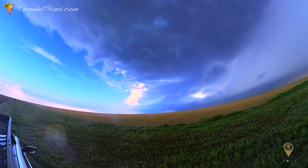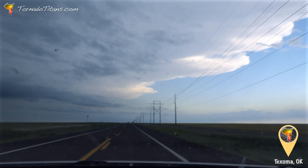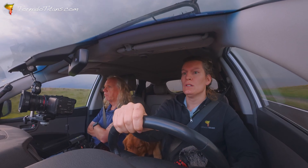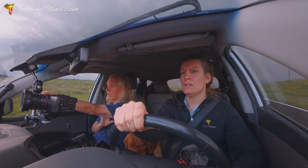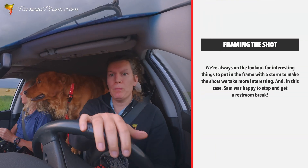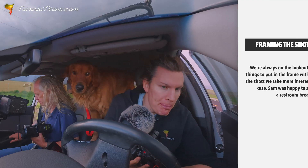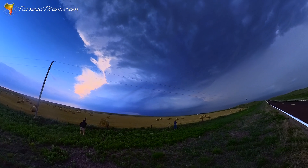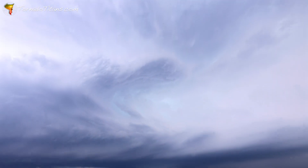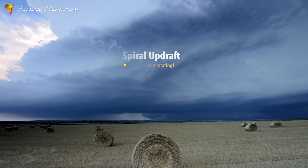The team's new position is a bit more distant, but it has revealed impressive storm structure on the horizon. With this storm moving towards the team, the race is on to find a photogenic spot to capture this dramatic sky. This is an incredible scene — a spiraling supercell with rolled bales of hay in the foreground. It's a scene straight out of Tornado Alley. We'll be right back.